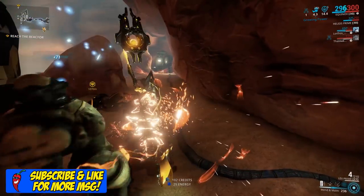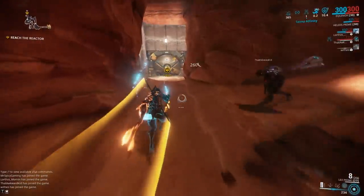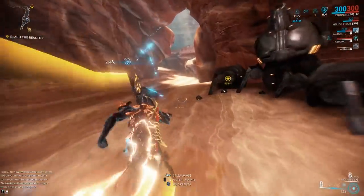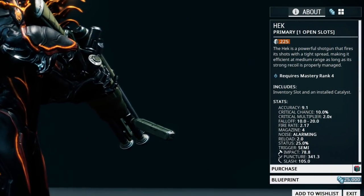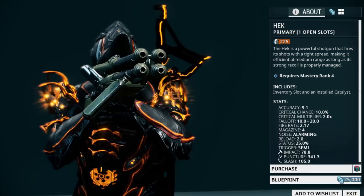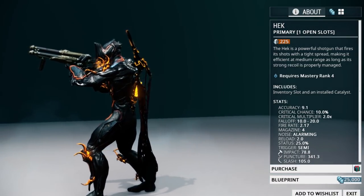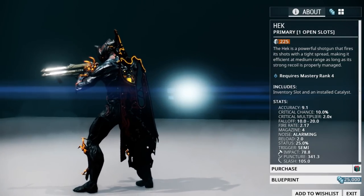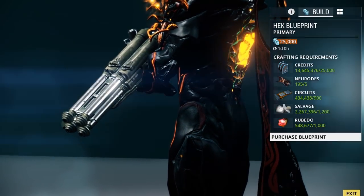Once you reach mastery rank four you should have some skill in the game, but you are still a bit of a beginner because you are going to be limited on your mod selection and so forth. Once you have reached mastery rank four you will now have access to the Hek, which you can get the blueprint for 25,000 credits in the market. The Hek is a very powerful shotgun, and its better variant the Vaykor Hek will serve you well far into the late game. By the time you reach mastery rank four, hopefully you should be able to pick up the five Neurodes you will need to build it.